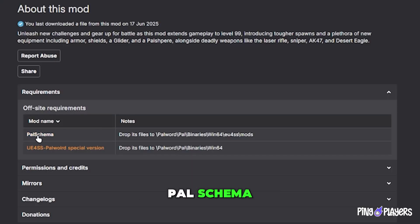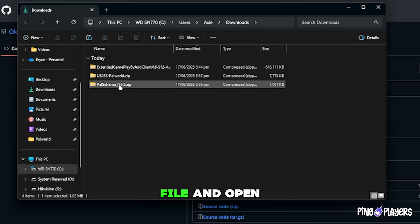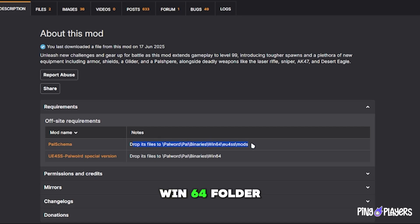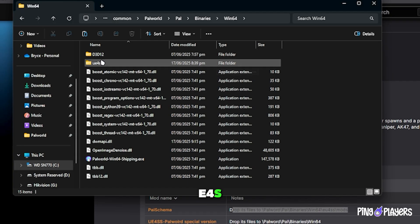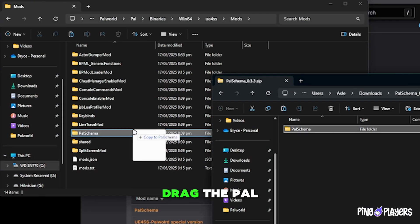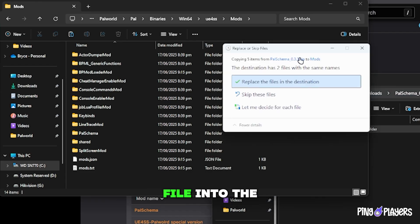Next, we'll install PalSchema. Download the PalSchema.zip file and open it. Leave it open for now. Go back to the Win64 folder, open the UE4SS folder, then go to the Mods folder inside it. Now drag the PalSchema folder from the .zip file into the Mods folder.